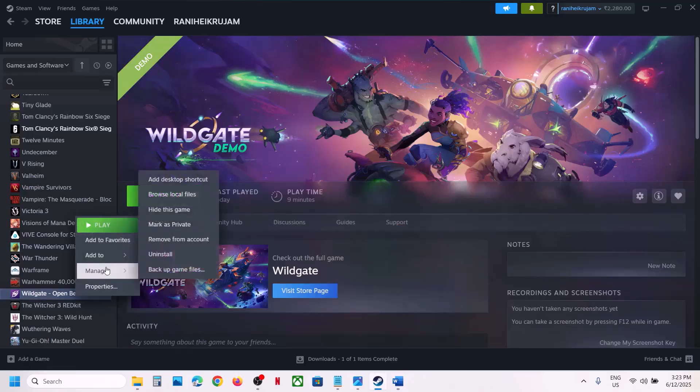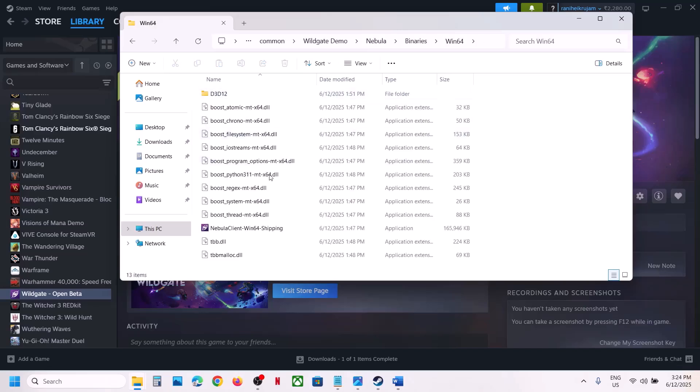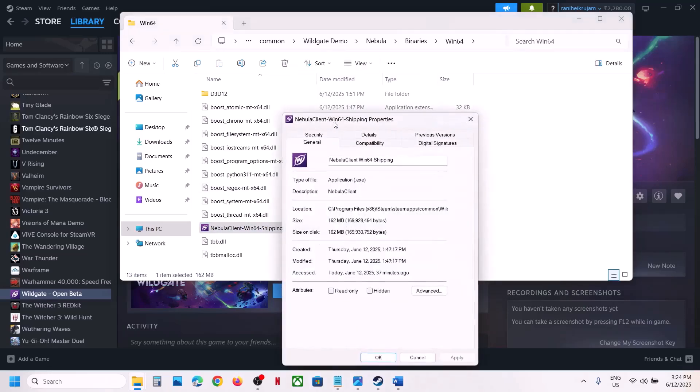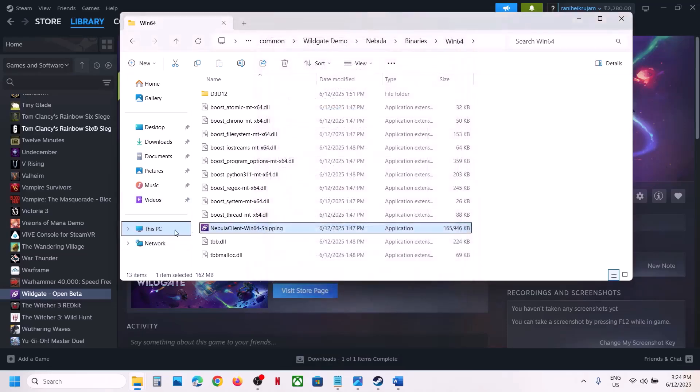The next step is to run the game from the game installation folder. Instead of launching the game normally, right-click on the game, select Manage, click on Browse Local Files, then open the Nebula folder, Binaries, Win64, and double-click to launch the game from there.